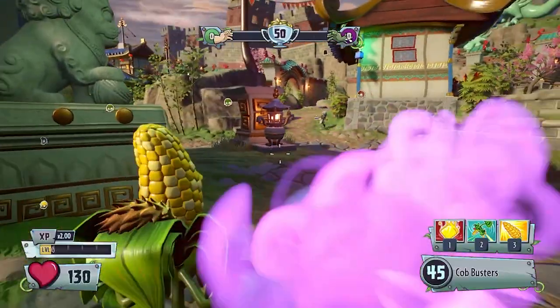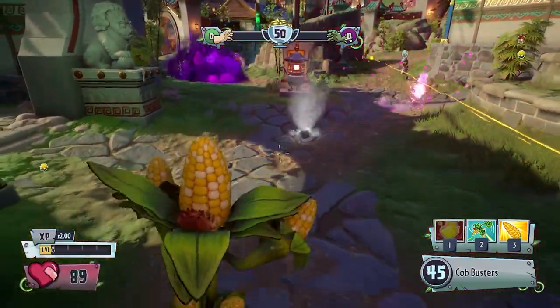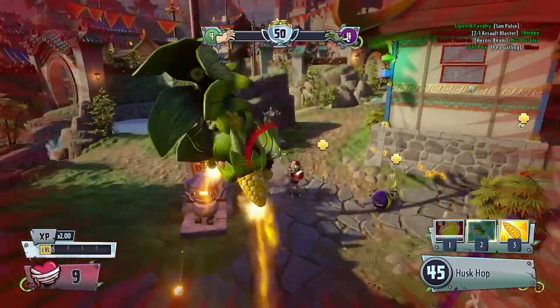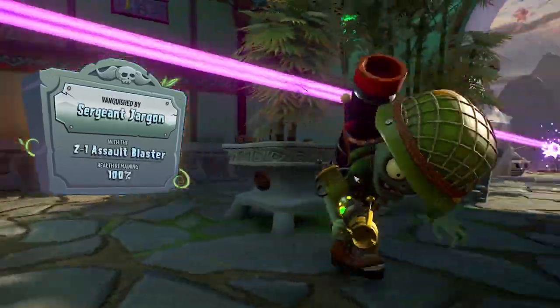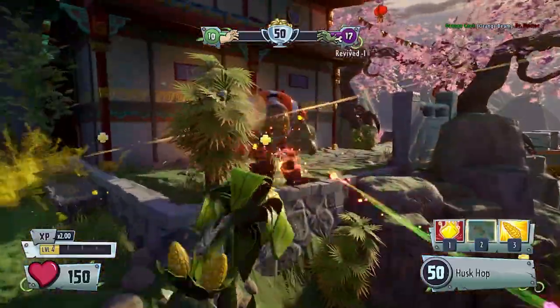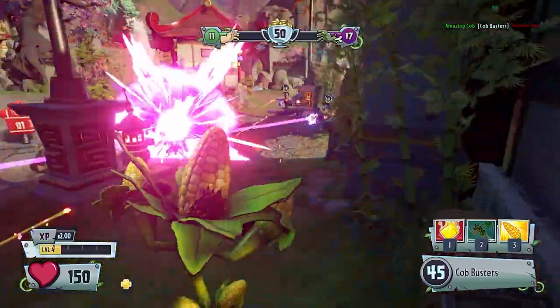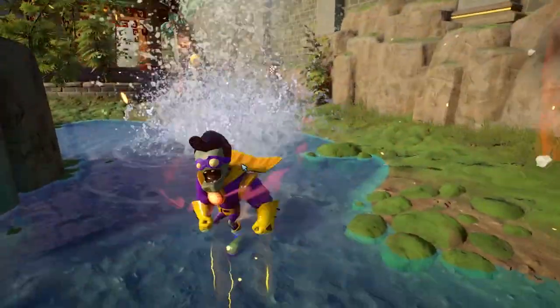I'm just going to review each one of Colonel Korn's abilities real quick. His first ability is an airstrike that shoots down a big piece of butter. His second ability is the infamous Husk Hop, which I'm sure everybody has heard about because of how much of an annoying ability it is. And finally, his third ability just shoots two explosive corns.